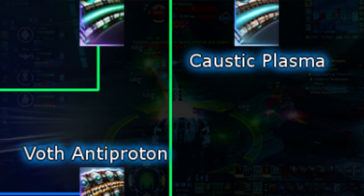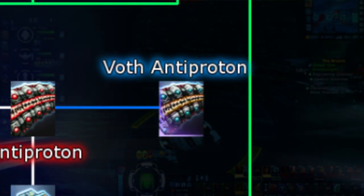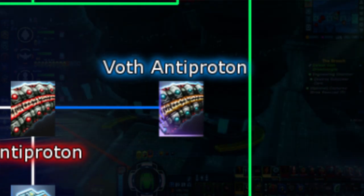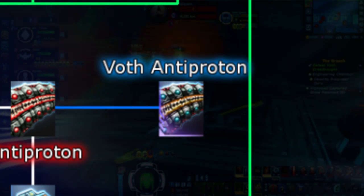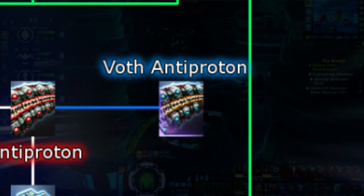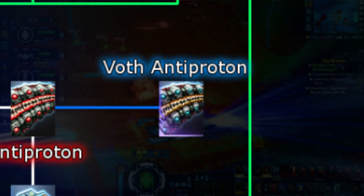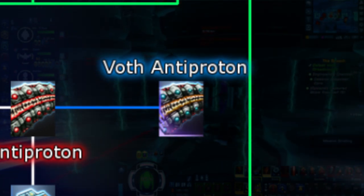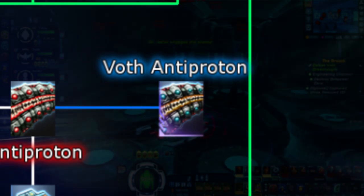Next we have Voth Antiproton. All Voth NPCs use this Antiproton weapon type. Although this type does fall under the category of Antiproton, it does not share its base procs. Voth Antiproton has a 25% chance on a critical strike to reduce the damage output of an enemy by 9.1% for 10 seconds, unlike the basic Antiproton that gives 20% critical severity. This special type is only available via special equipment packs from the Voth lockbox and can rank up to Very Rare Mark 12.